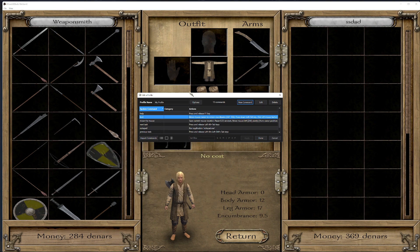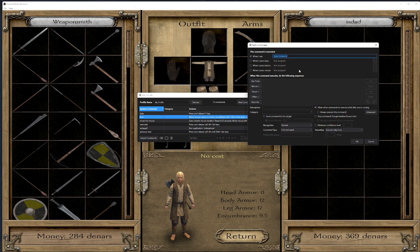The reason why you use Voice Attack is, for one, it's really fucking cool to be able to talk to your computer and have it do commands. This is how you set it up: you go to New Command and call it 'Loot,' because whatever you call the command is what you need to say.